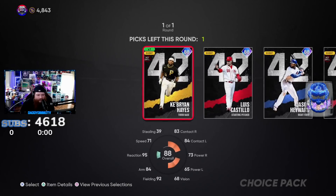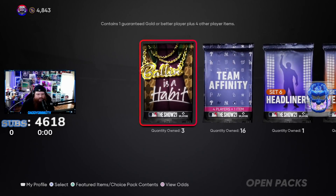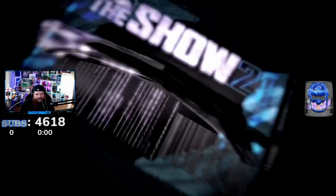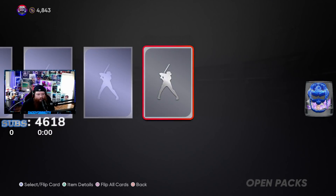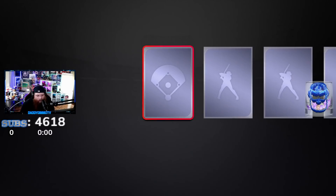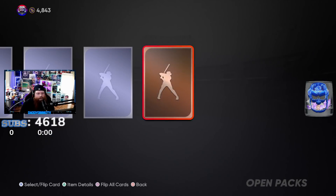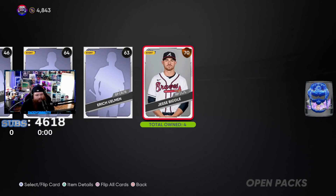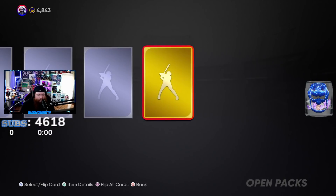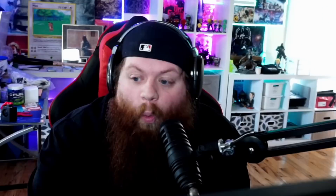Maybe I need to jumpstart the diamond here - opening a guaranteed diamond: Jason Heyward. Okay, there we go, a guaranteed diamond. Now maybe the game knows what to throw in these packs. Doesn't appear so - Zach McKinstry, Andrew Heaney, Tim Mayza. Nothing! I'm not even getting a ton of golds - looks like I've got about four of them. Where are the diamonds, Ramon? Where are the diamonds?